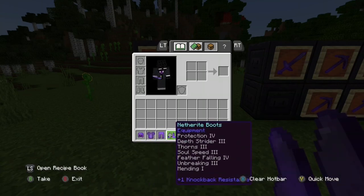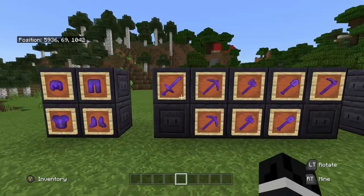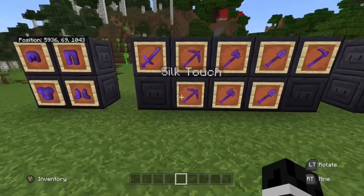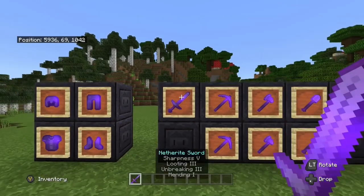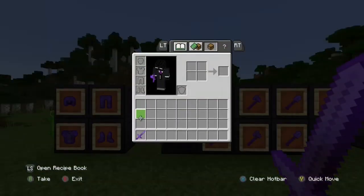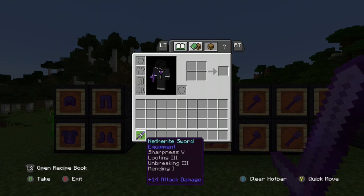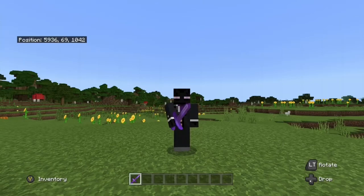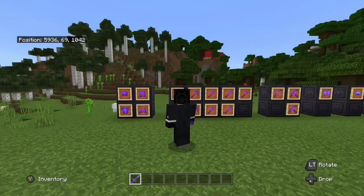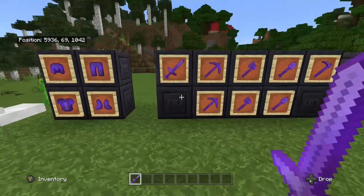Next we have our swords and weapons. For the sword I would suggest sharpness 5, looting 3, unbreaking 3, and mending. You might be thinking: where is knockback and fire aspect? Well let me explain — they're not always the best.